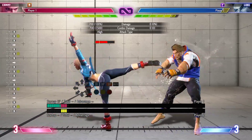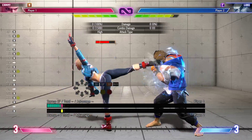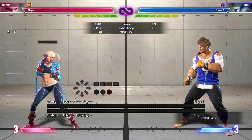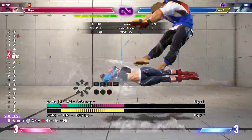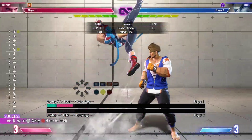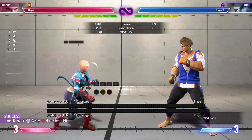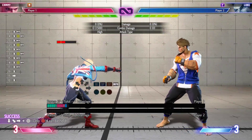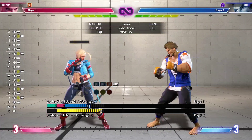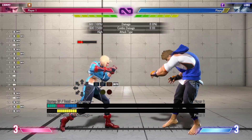Now going over jumping normals — jumping light kick is her cross-up. Jumping medium punch is pretty good, like a little anti-air to meet people in the air. And she has her jumping roundhouse. She does lose jumping light punch, jumping medium kick, and jumping fierce. Jumping fierce is usually a pretty good jumping normal for Cammy throughout history, so that's a bit of a shame.